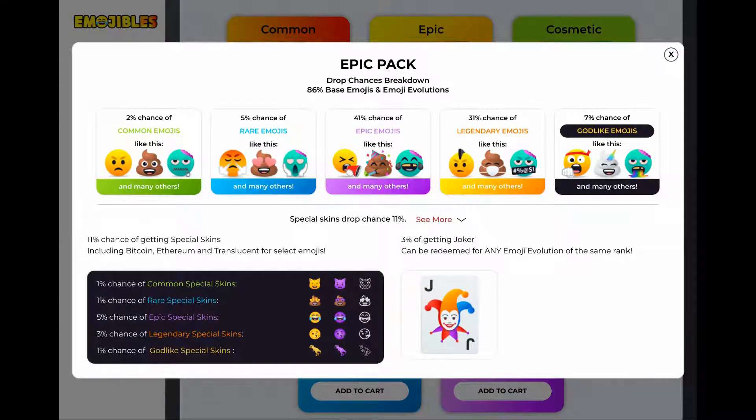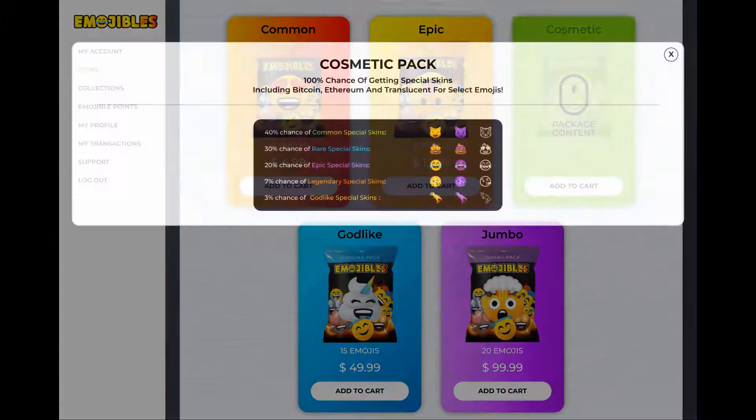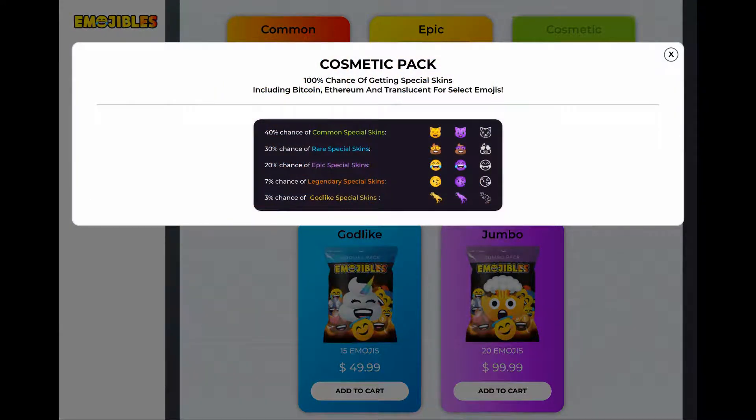On the Epic pack you've got a 2% chance of common emojis, 5% rare, 41% epic, and a 7% chance of godlike special skins. Special skins include Bitcoin and Ethereum themed versions of certain emojis. There's also a Cosmetics pack with a 100% chance of getting special skins — not entirely sure whether you apply these skins to existing emojis or receive a new one.